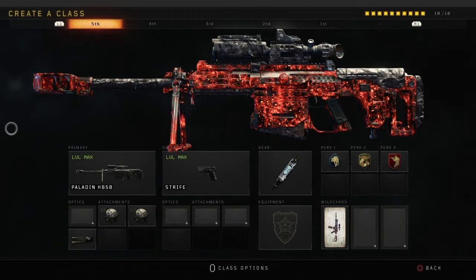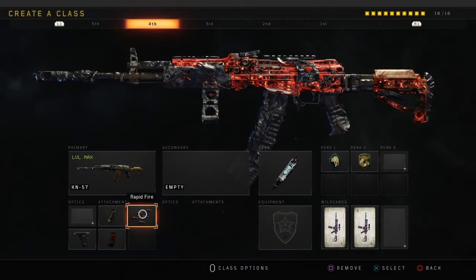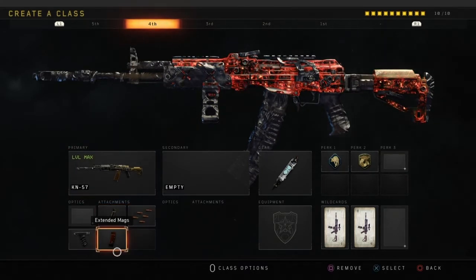At number 4, we have the KN57, which yet again is a surprising weapon for me to put in my top 5, considering when I got this weapon gold, I didn't particularly like it. It was good, and I've seen the uses of it. This weapon is not the best without attachments. As soon as you put attachments on it though — like shown here: hybrid mag, rapid fire, grip, and extended mags — it just shreds and nothing can stop it.